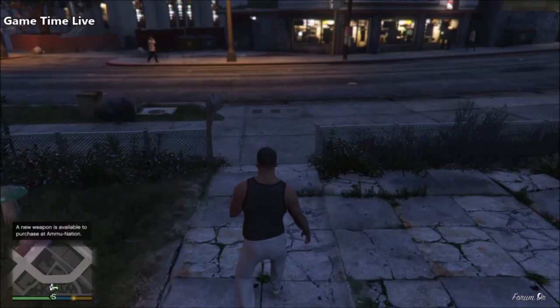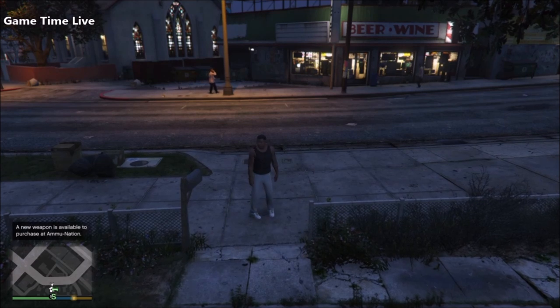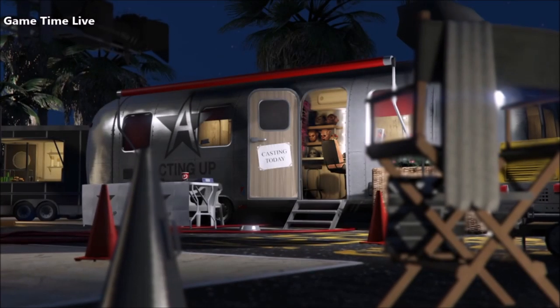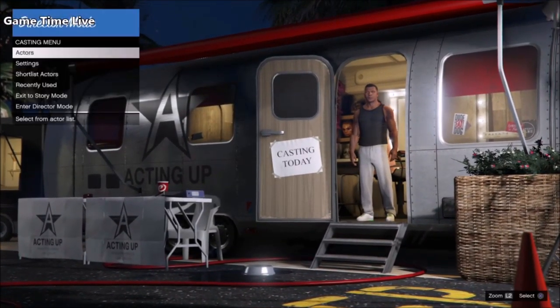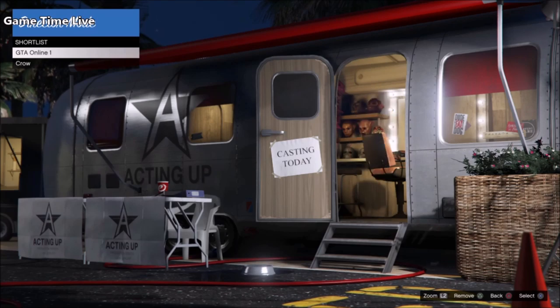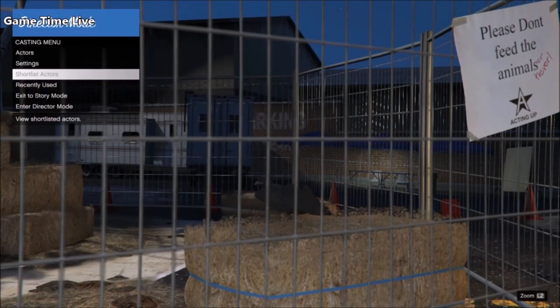What's up guys, thanks for stopping by the channel and welcome back to this brand new tutorial. As you can see in the title and thumbnail, today I'm going to be showing you how to get the rare white joggers from director mode. This glitch is very easy to do. I get a lot of questions about them especially when I feature them in my outfit tutorials, so that's why I'm going to be showing you the quickest way — but it does include the freeze mask glitch. Without further talking, let's go straight into this tutorial.